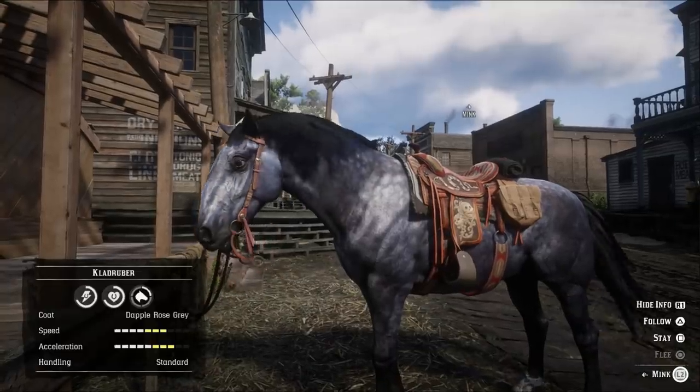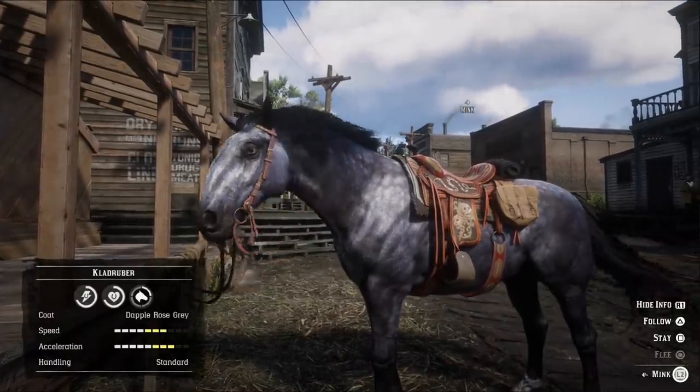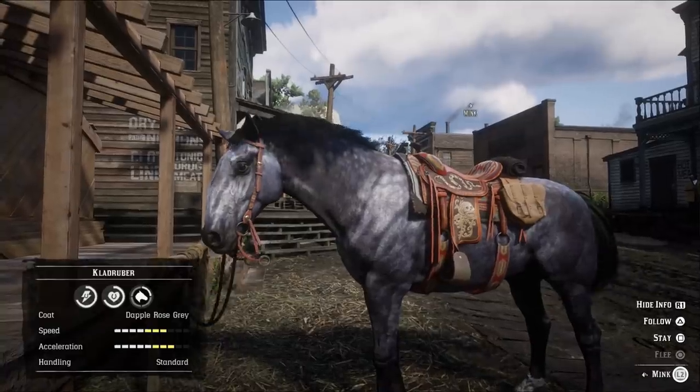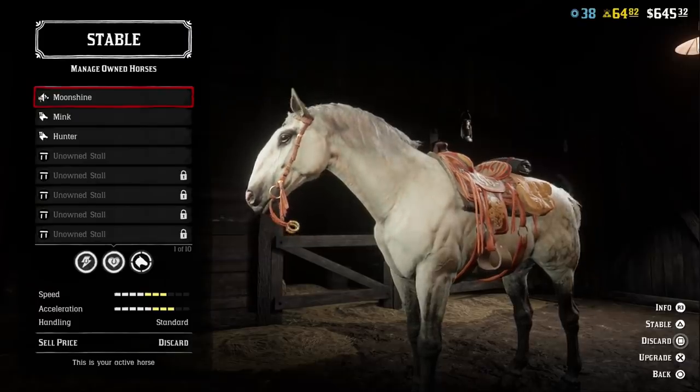Finally, rank 20 Kladrubas will have 7 health and stamina, 4 speed which maxes at 7, and 5 acceleration which maxes at 8. You'll be rewarded with 10 health and stamina at maxed out bonding.